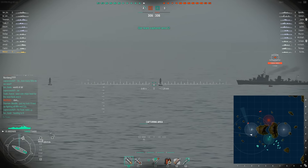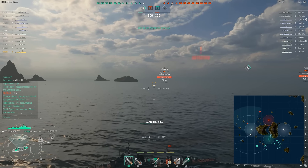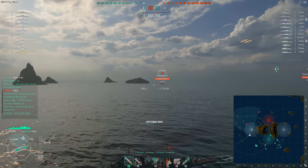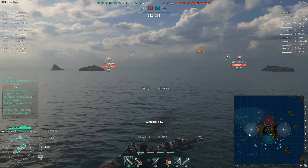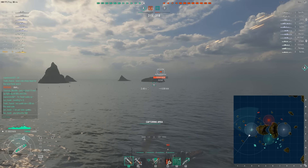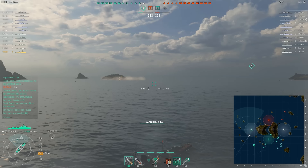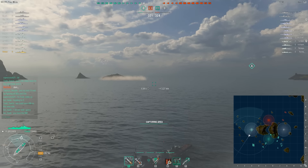An enemy Tashkent moves into the area and we should be detected right now. Seven kilometers is pretty long — it's like a Soviet destroyer. It is a Soviet destroyer. This was a Gnevny class destroyer in World War 2 and it was gifted to the Chinese by the Soviet Union. So it's a lot like the Gremyashchy, which is also a Gnevny class destroyer.